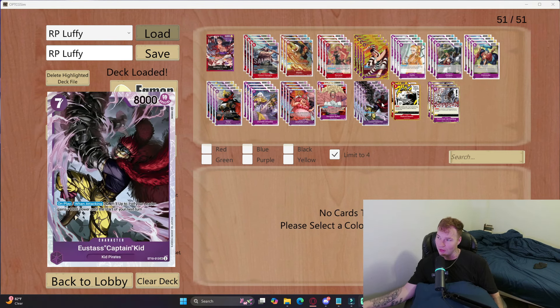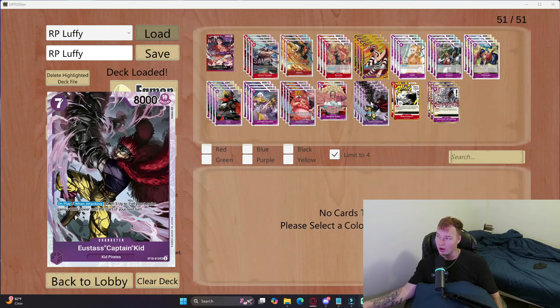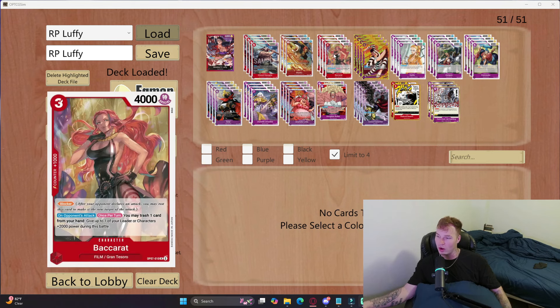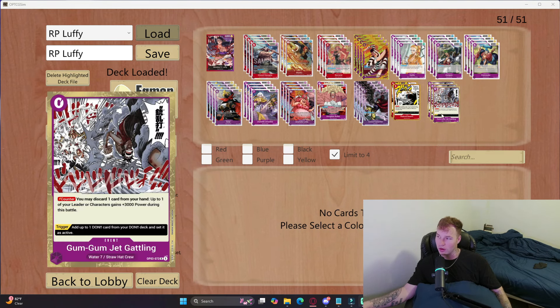Captain Kid makes your leader a 7k for the entire turn — pretty strong, and there's no downside because you can ramp it back up with Luffy. Playing two Rad Beam and three Gatling. Gatling is good for the trigger, and even though we're playing Baccarat which is similar, I do like having the trigger because I like to take my first life pretty much for free and then hover at two life for basically the entire game.